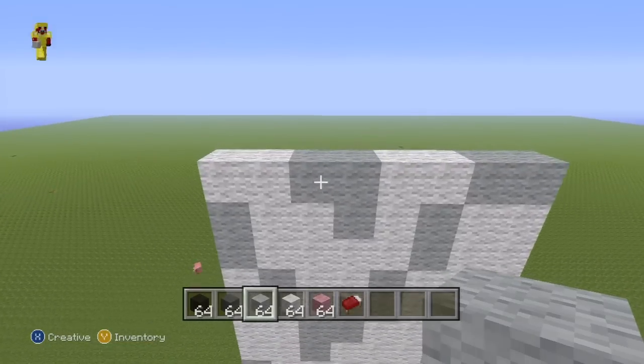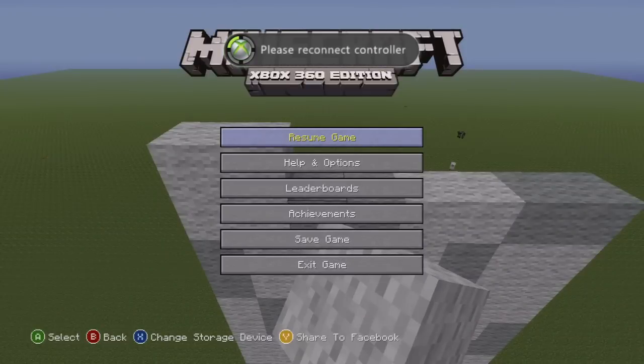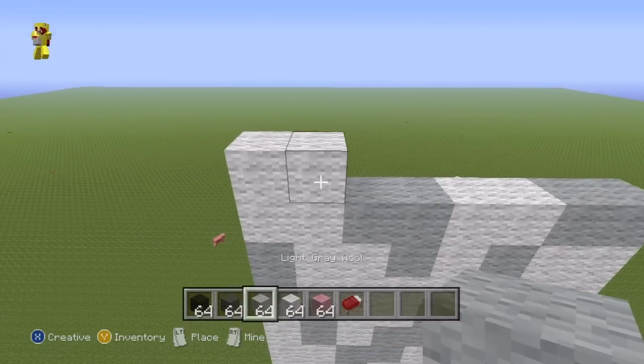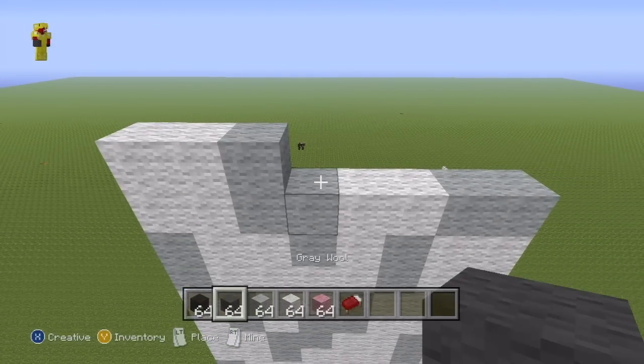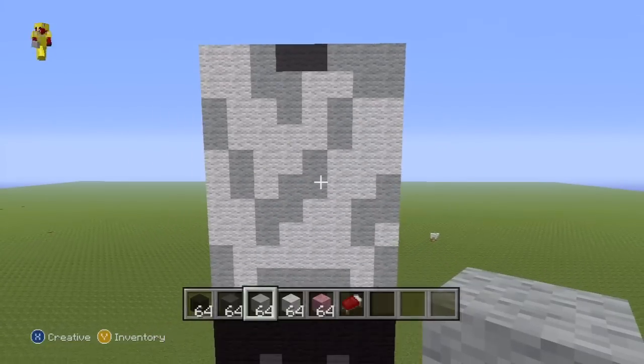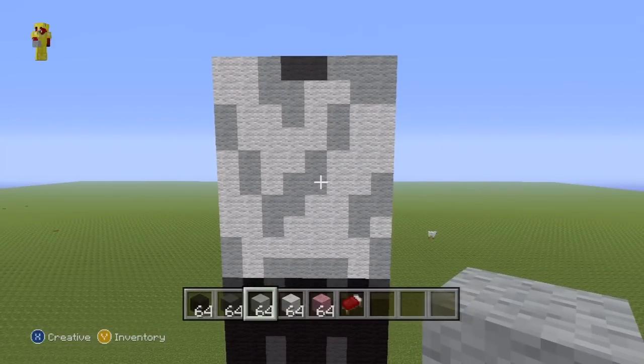For the next row: two white, one light grey, two dark grey, rest light grey. You want to have something that looks like that — and that's not the entire torso, we've still got four or so more rows to do. Pause that if you have to, let's move on.